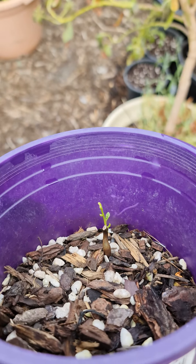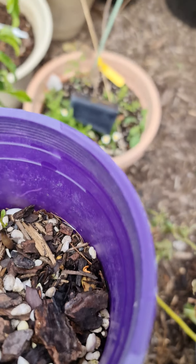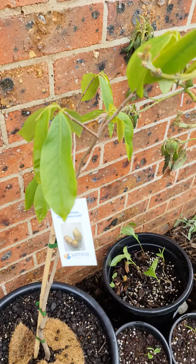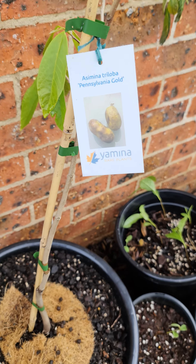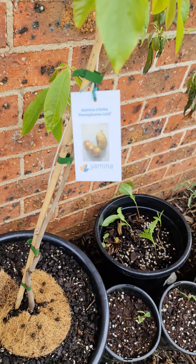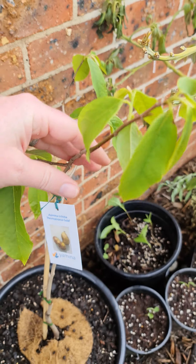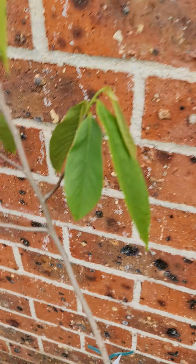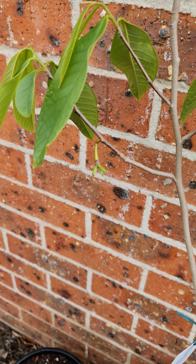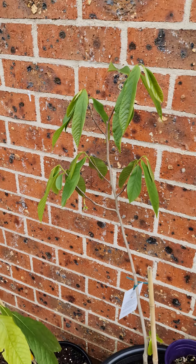I actually have a fair few of these. This one here is a little seedling and I just want to show you this one in particular - even though it looks pretty sad and horrible - to show you how interestingly tough these little guys are. This is an American pawpaw, one of the ones that I showed you that came from Yamina Rare Plants in Victoria. It's starting to put on new growth; it was dormant for quite a while. One of them even had a little flower on it - you can see this flower here - which might even end up fruiting.